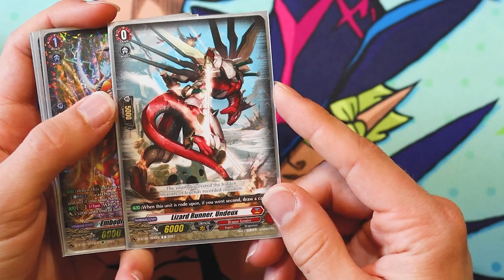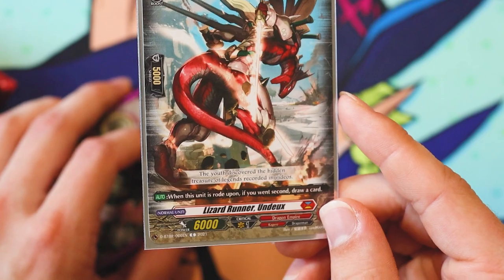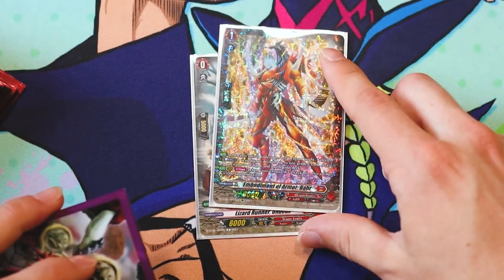Start off with Lizardrunner Undu. Its skill is just: when the unit is rode upon, if you went second, draw a card — standard for all of the grade zero starters.